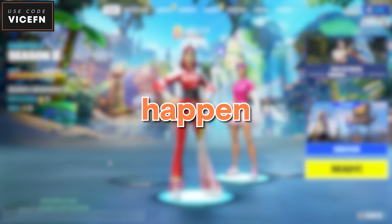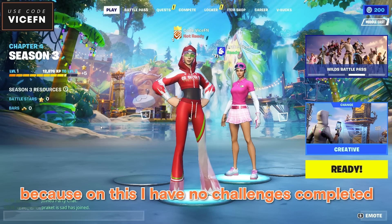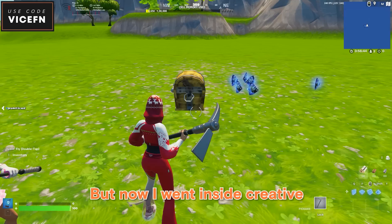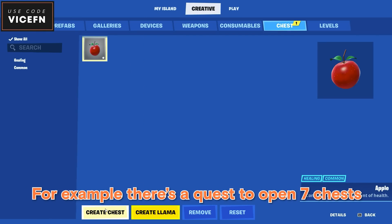I'm not sure if Epic meant for this to happen, but apparently you can complete your challenges in Creative. I'm on my alt because on this account I have no challenges completed. When I selected Creative, all these quests say 'not available,' but once I went inside Creative I could complete so many challenges.